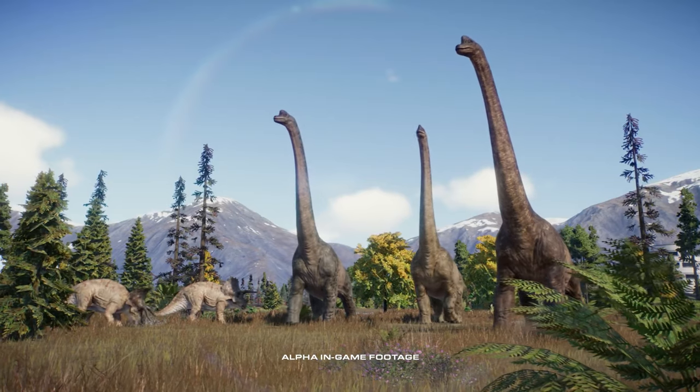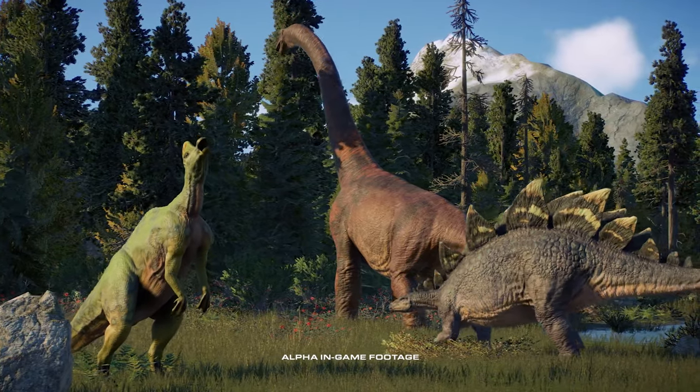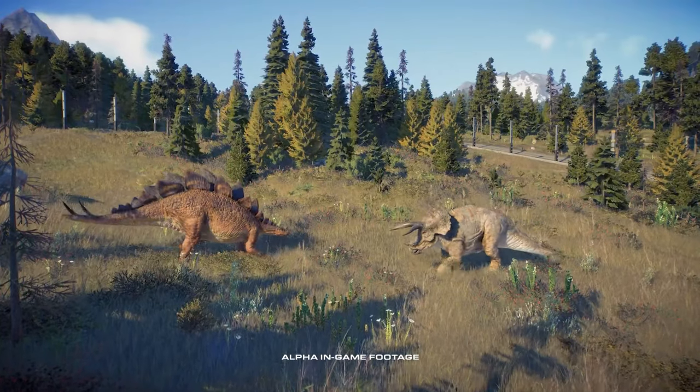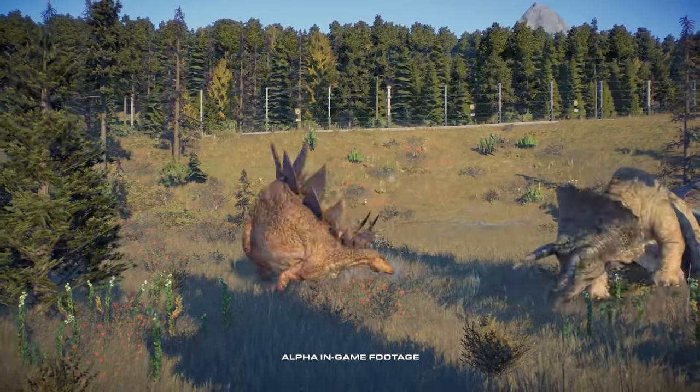We've also added a new territory system. Our dinosaurs will dynamically create their territory depending on the different things and the enclosures that they might need as part of their environmental requirements. Dinosaur territory can overlap as well. With some dinosaurs that's going to be fine because we've got cohabitation — some dinosaurs are happy to live with others. Sometimes they don't like other species of dinosaurs, and when that happens, dinosaurs can fight. The winner gets to keep the territory and the loser will go and have to rebuild their territory and find the things that it needs elsewhere.